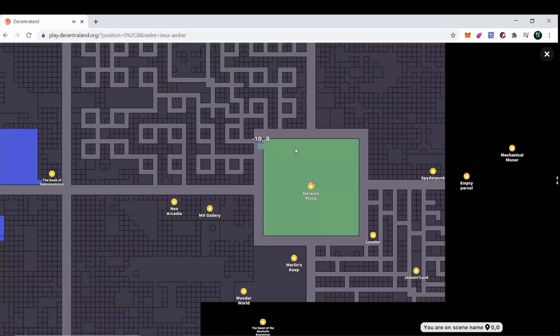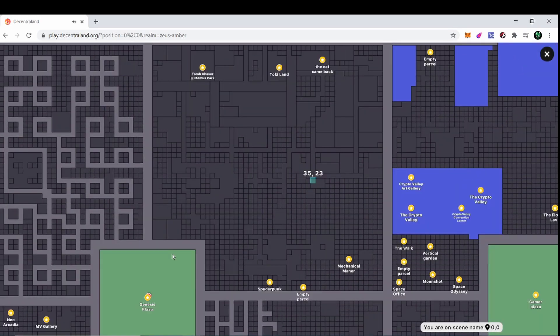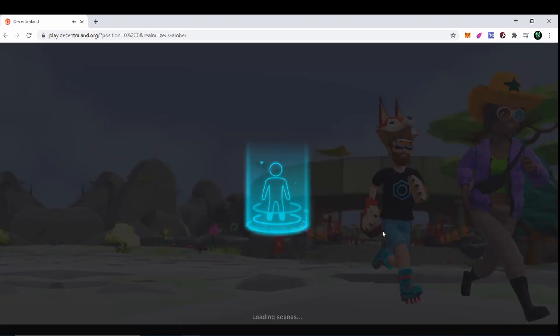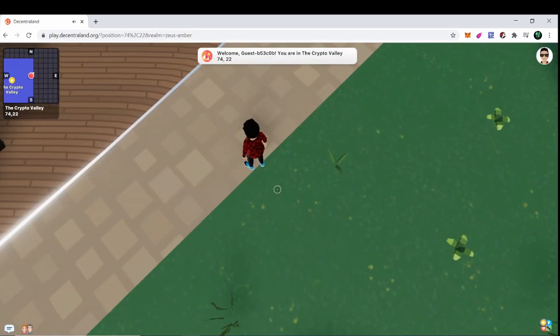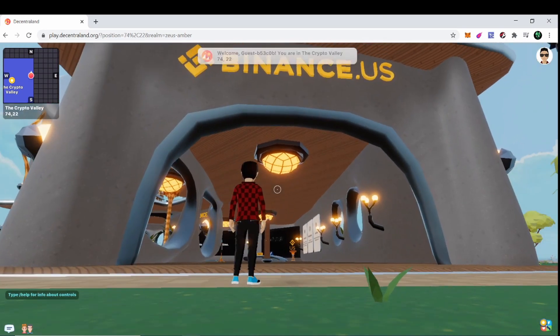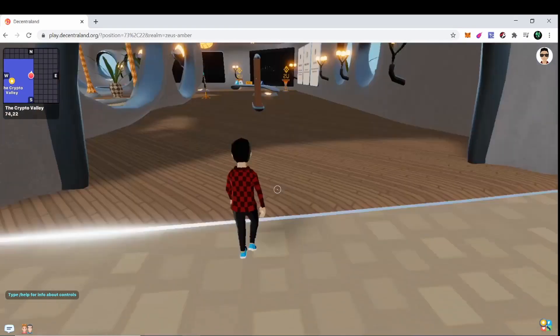Let's go over to their plot which is 73, 24. Let me find where that's at — right here. Here's 73, 24, untitled scene. Pretty sure that's it. Not sure why it's not named yet, but let's go ahead and jump on in. All right, we're at 73, 24 and this is it — Binance USA.